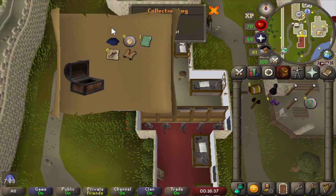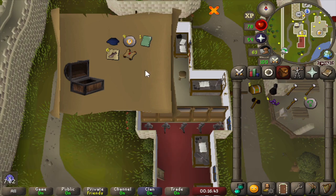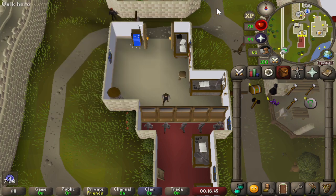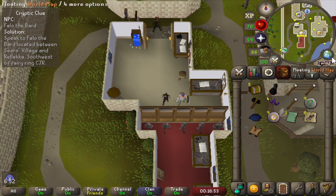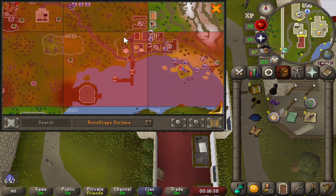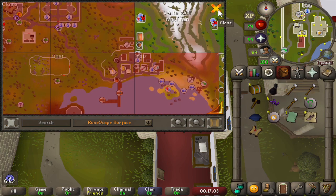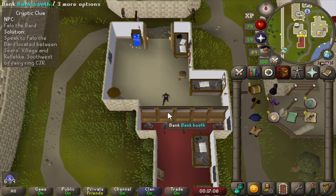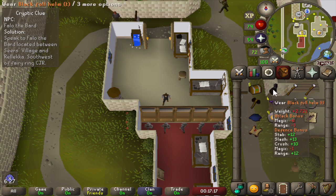A Blue Beret G. A God Book page, but it's a duplicate. And our first Master Clue Scroll. Let's see - Follow the Bard. That could be annoying, but it is fairly close. So we might as well keep the Master Clue in the bank. It will probably take some time before we can actually complete a Master Clue Scroll, so let's just keep it.